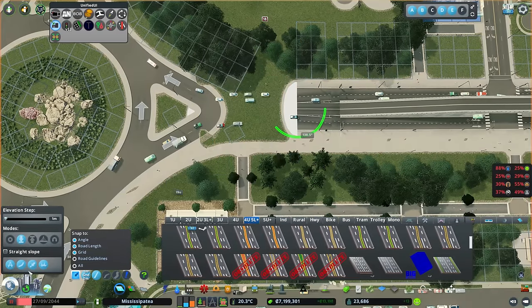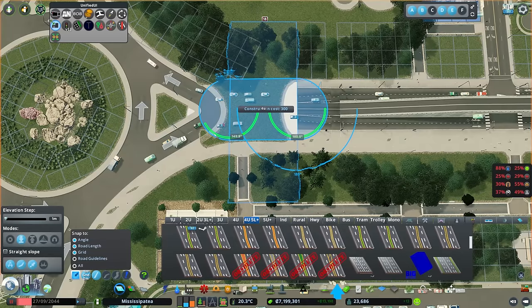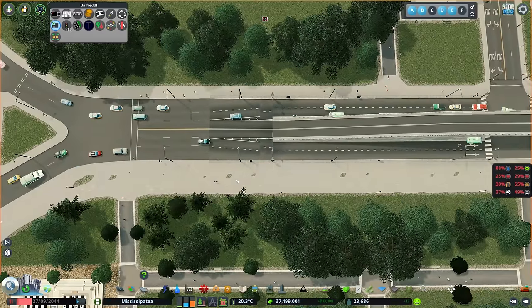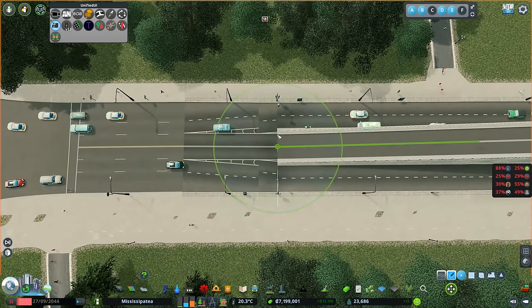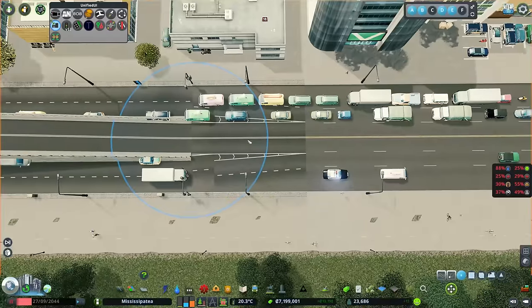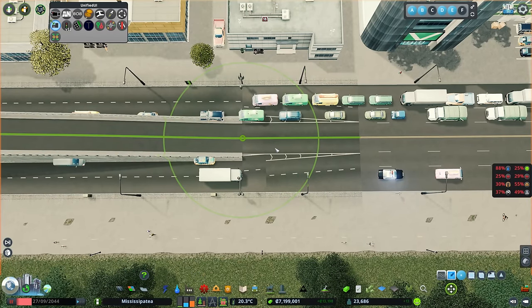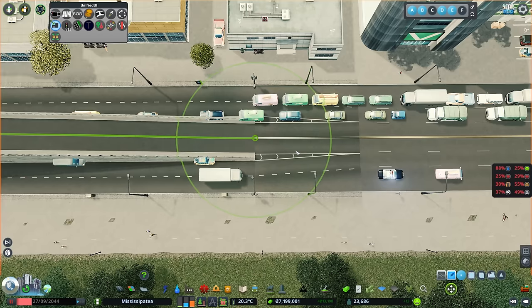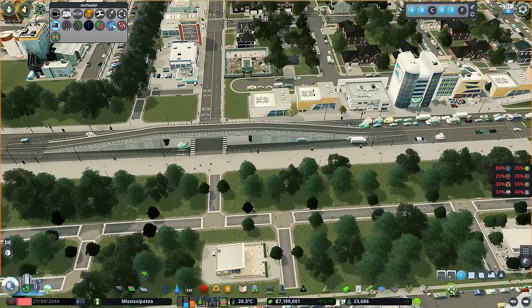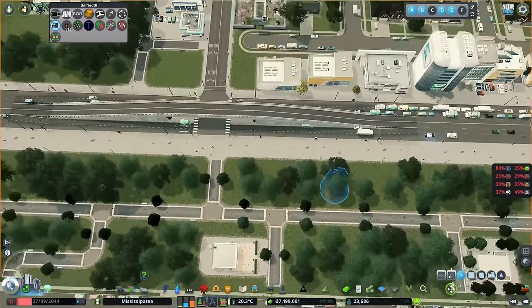That means we've got extra lanes now that are coming into our roundabout. Let's pop that in there, pop the collision back on. Now we're going to use our Move It mod and grab this node here, hold Alt, and move that until it just touches like that. As soon as that touches, that's fine. We'll do the same over here. This road has a road marking built in because I'm pretty sure the Overpass Project was released before we got the Intersection Marking Tool, so that's probably why.